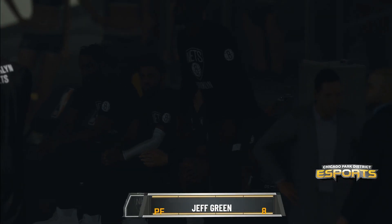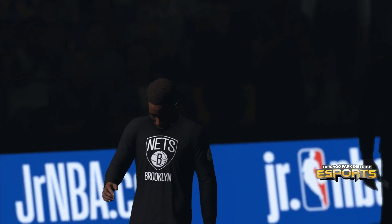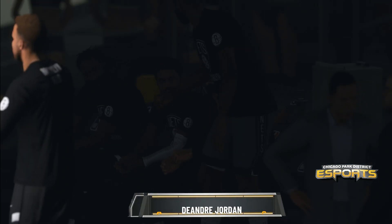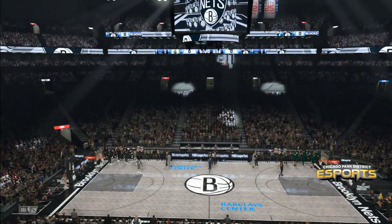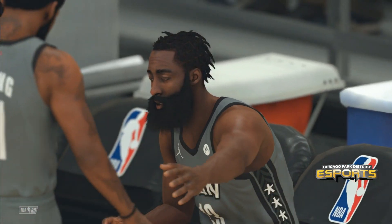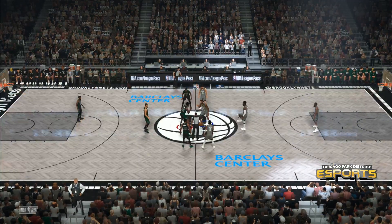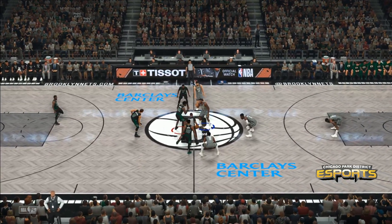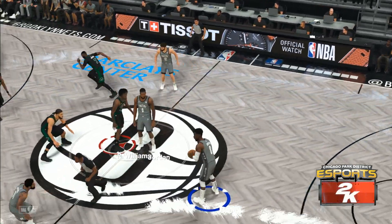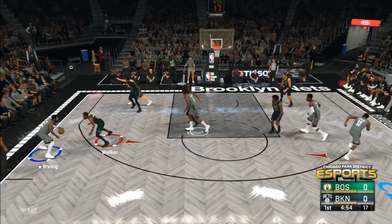Thanks for tuning in to the NBA on 2K Sports. The opening lineup for Boston: Brown the small forward, Tatum holding down the four spot, Walker and Smart at guard, and Williams at the five. For the Nets: Joe Harris, Harden, Irving, Green, and Jordan in at the five roaming the paint.